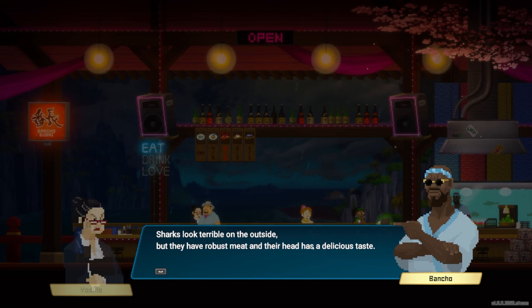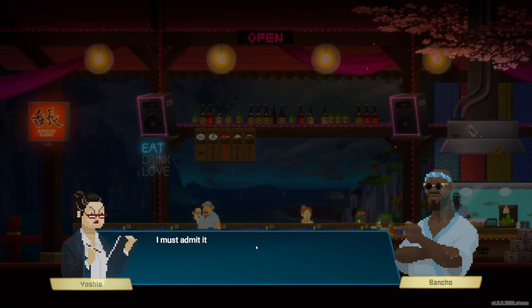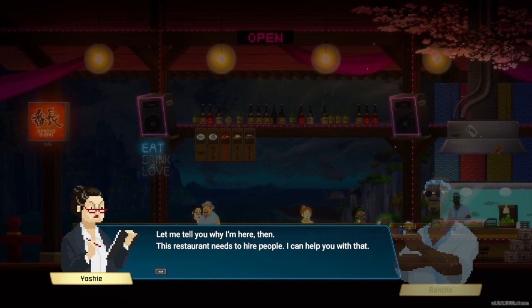The Book of Five Rings says one should look at the essence of something instead of its appearance. Sharks look terrible on the outside but have robust meat, and their head is a delicious taste. What do you even eat on a shark head? There can't be a whole lot of meat — just some meat and fat around the head area.